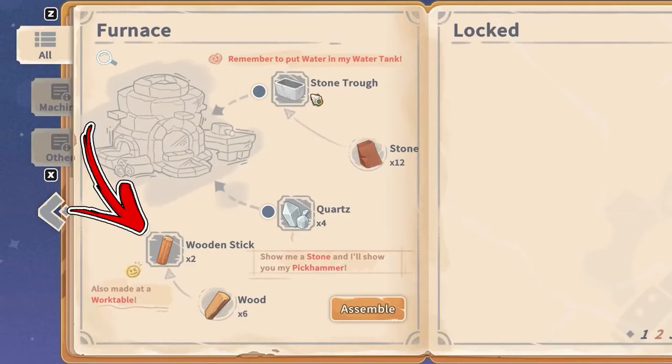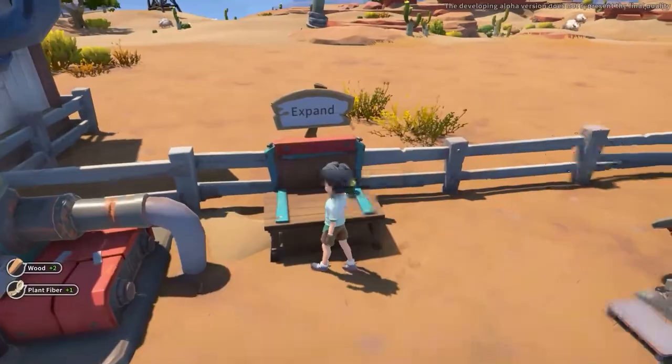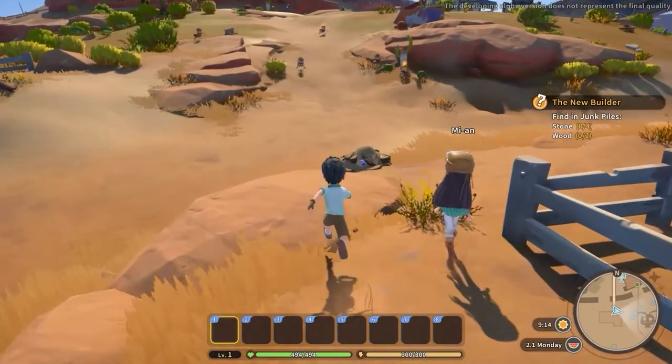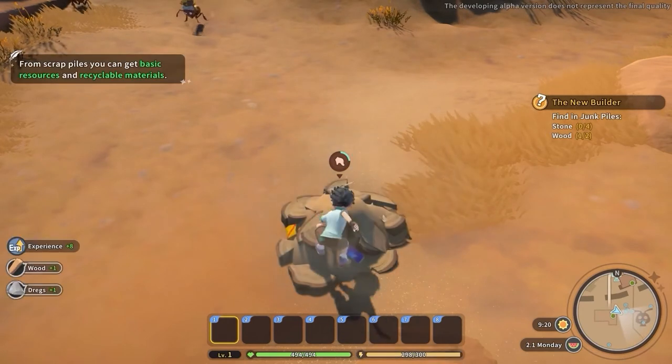Now for the wooden sticks, the third and last ingredient of the furnace recipe. The main way to obtain this material is by interacting with the work table, where you will find its recipe requiring three wood. Early game, before crafting your first tools, you can obtain wood by gathering wood piles.